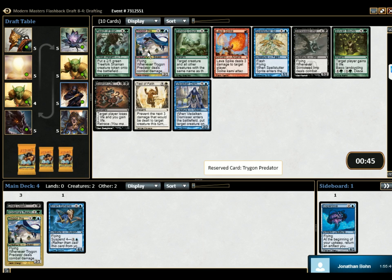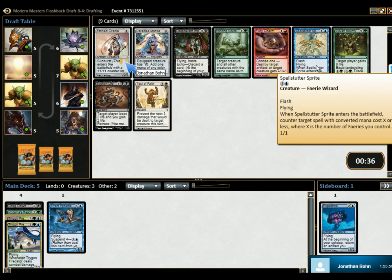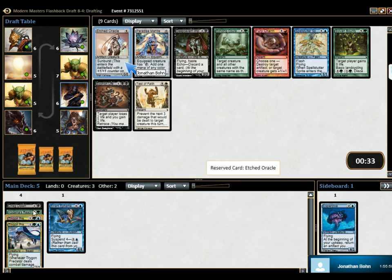Yeah. Another Trigon Predator? Okay, I can see this. Infinite Trigon Predator deck? Sure. Or we could have had two Spellstutter Sprites. We could have had three Spellstutter Sprites in a row. So now this is interesting here — this is actually playable if we're doing the Kodama's Reach deck, which we could. We also then want to focus on these basic land cyclers as well. So let's grab another Trigon.